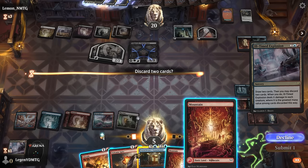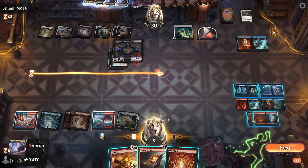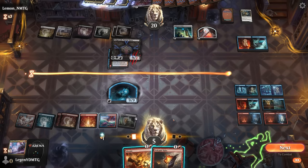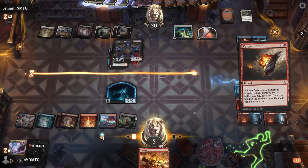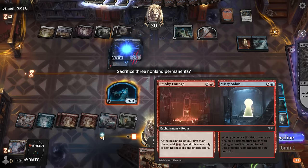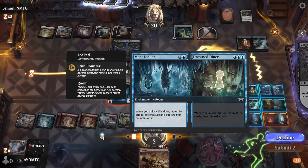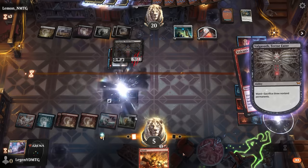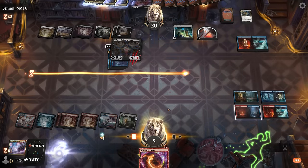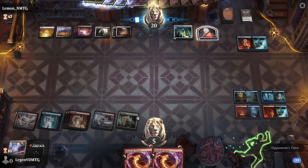We did draw the land. Now I can level up the Salon, and then Volcanic Spite can deal with Valgavoth — sacrificing the token, one Smoky Lounge that's not fully unlocked. Valgavoth's down; ditch the Abrade, find the Torture Tower. The problem is I need to survive another turn and our opponent's probably just going to bring Valgavoth back once again.